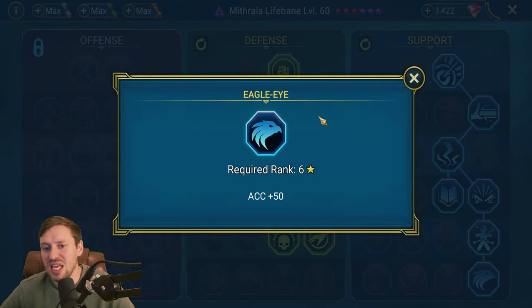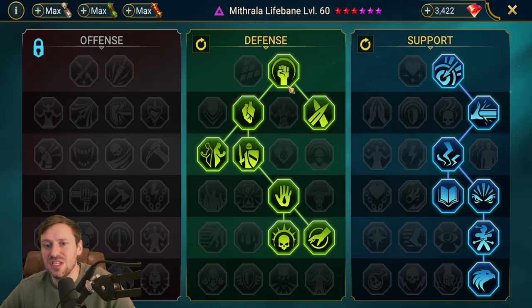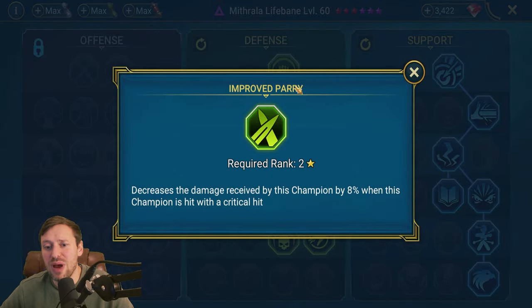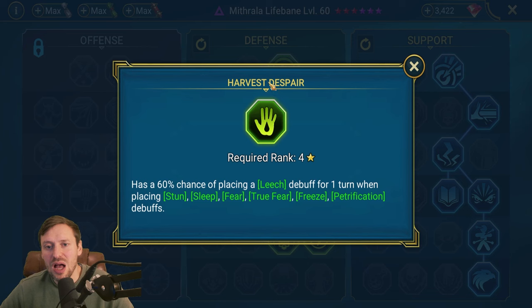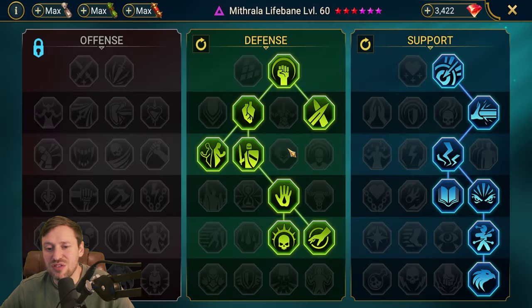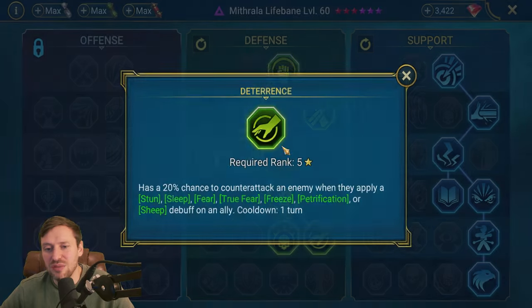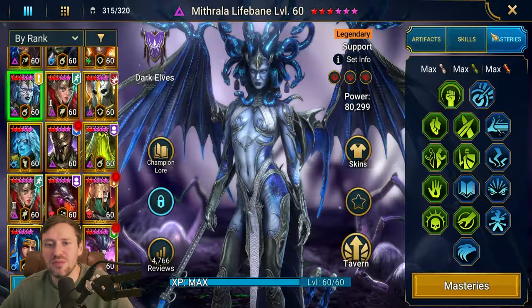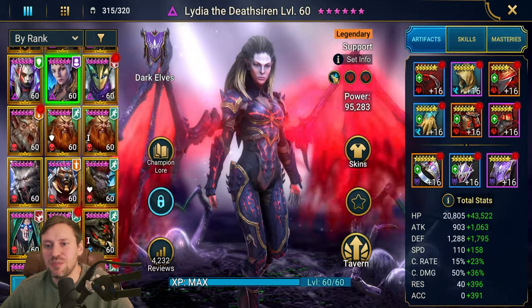Her A2 throws out hex and puts increased attack on the team, giving us more buffs for Seer to strip. Her A1 throws out two poisons. Great abilities. For masteries we've got the Support tree going into Igua, giving us +50 accuracy and +50 resistance. Then Defense tree to make her as tanky as possible - Improved Parry is one of my favorites especially for Arena, reducing critical hits by 8%. We're taking Harvest Despair so we throw out leech on petrification, plus Retribution and Deterrence to help get counter-attacks and load up poisons on the enemy.